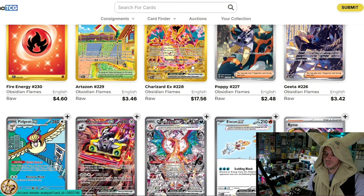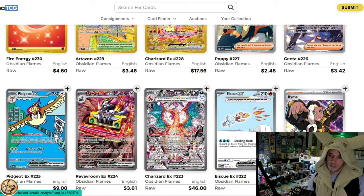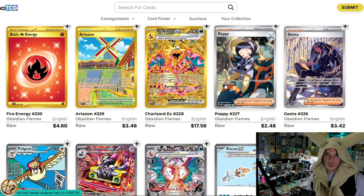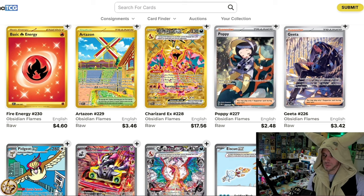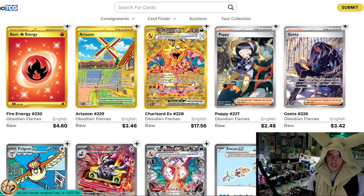Now let's go to Obsidian Flames SIRs. We got Poppy, Geeta, Pidgeot, Revaroom, and Charizard. My Obsidian Flames master set binder has so many Poppies and Geetas in the back pages. I literally put Poppy on my top ten favorite SIRs video a few months ago. I don't even care about Copperajah that much — I just like the big Pokemon, little trainer vibe and them chilling out. That card gives me just great vibes.